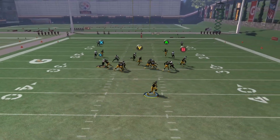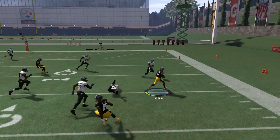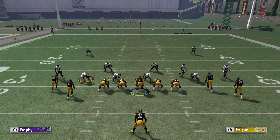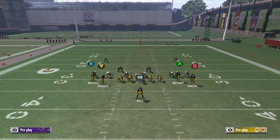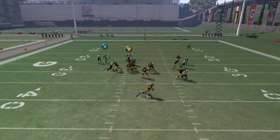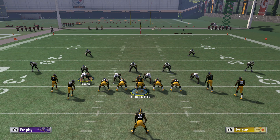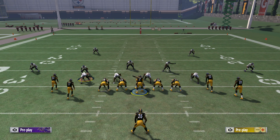Then we have the in route, which is unbumpable against man. The play action on this is good because it has us rolling out to the side of that in route — and also to the same side as the corner route and whip route. So all those routes we're able to throw on the run, and rolling out gives a little bit more momentum to the throw as well. The whip route, if you have a really good tight end there — Ladarius Green is fast but not the best route runner — he's not going to be as effective against an elite cornerback in man. But if you have a guy like Greg Olsen or Gronkowski, you're going to have more separation with the whip route against man.